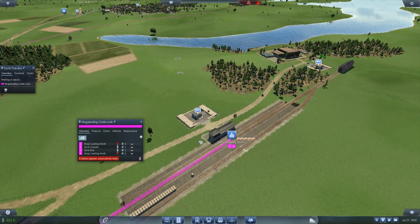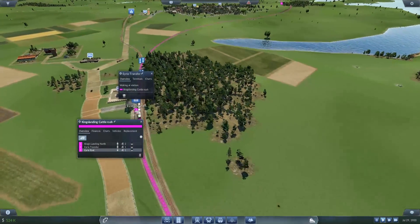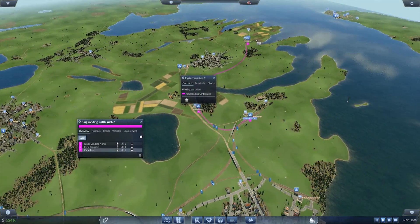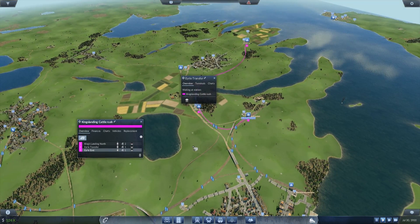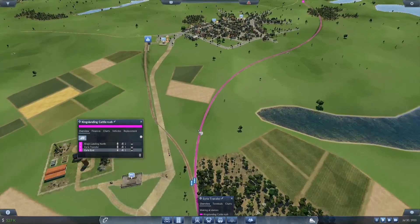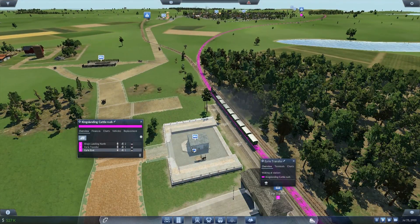Back to here. Yes, I know it shows up consecutively twice, because I need it to go there twice. Because I don't want it to go here — drop off, go to there, then back to here to pick up more to drop them off. Thinking about it, it might be better to do it that way.